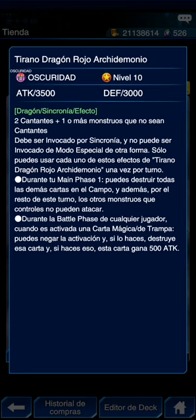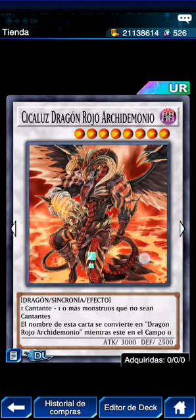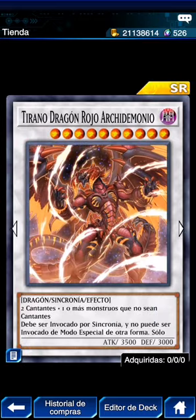Los monstruos que controles no pueden atacar — o sea si después de esto pones otro, ese no va a atacar. Durante la main phase de cualquier jugador, cuando se activa una carta mágica o trampa, puedes negar la activación y destruir esa carta, ganando 500 ATK. Está bastante genérico aunque sea nivel 10, y no te pide que juegues demonios ni dragones específicos. El arte está bien perrón — es la evolución del Scarlight, tiene sus cuernotes más estilizados.